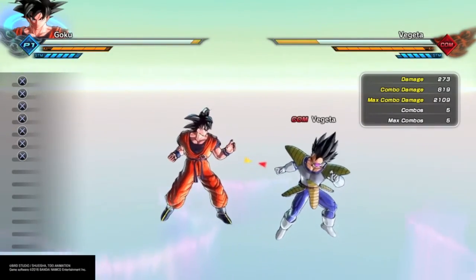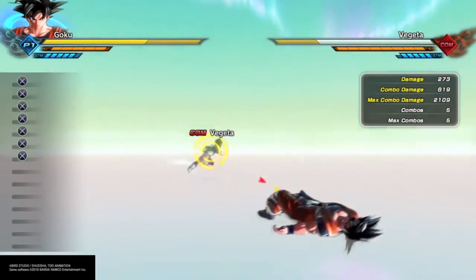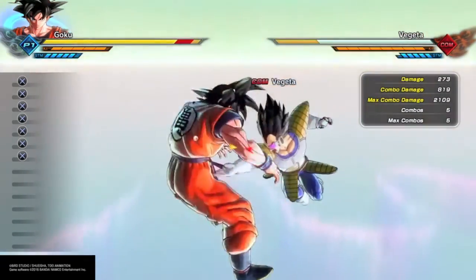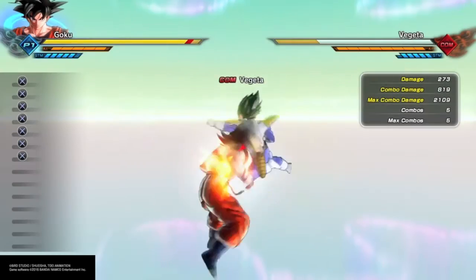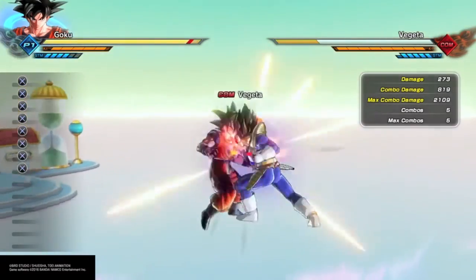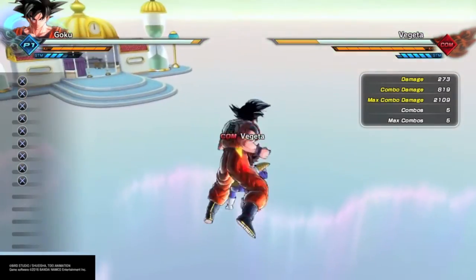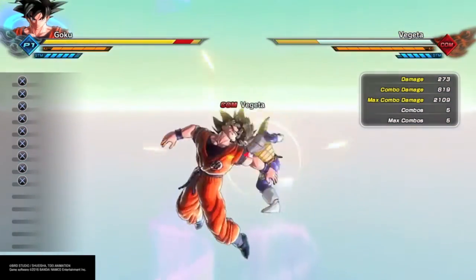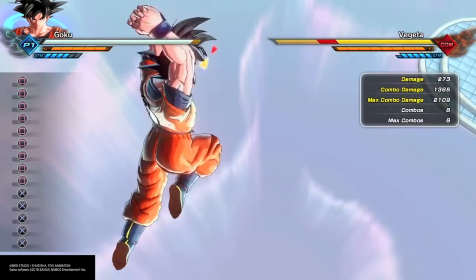You want to constantly mix up when you Z-vanish. Sometimes you take all the hits you can. It's not always a good idea to just vanish like crazy. Now, if I have normal stamina and I vanish twice and I'm down to two bars, what do I do? Because I have two bars, I'm going to descend to the ground and get my stamina back up. If I get hit in the process, I'll take those hits, but I will vanish out at some point and then start attacking back.